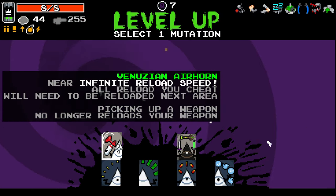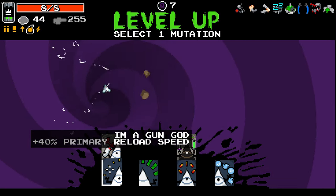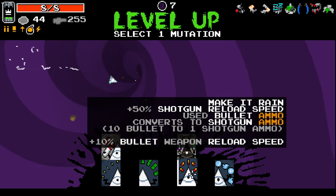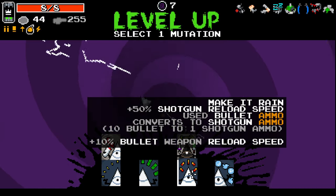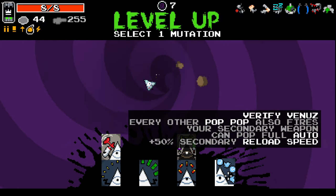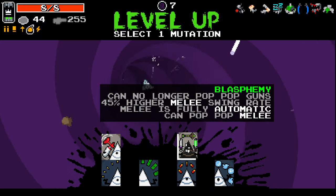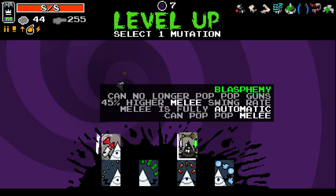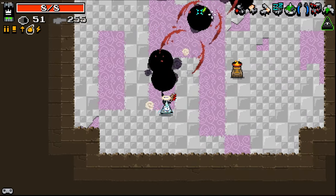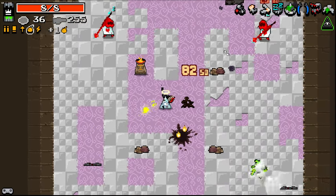That's very good, that's very nice. Free pop-pop upgrade — don't really care about that. 50% shotgun reload speed, uses bullet ammo, converts shotgun ammo. Every other pop-pop also fires your secondary weapon — interesting. Can no longer pop-pop guns. 45% hit higher melee swing rage. Melee is fully automatic. Can pop-pop melee. That seems about right, as long as this counts as melee, which I believe it does. Otherwise that was a bit of a waste, but I think this still counts.